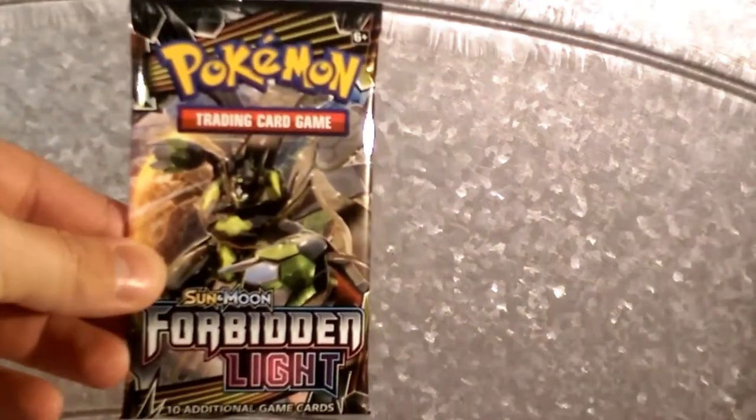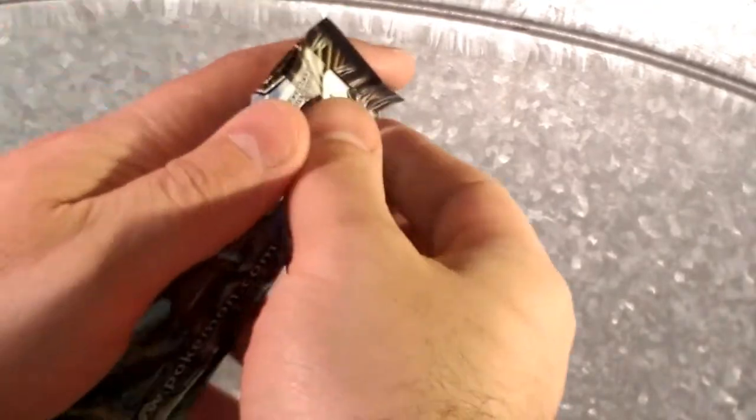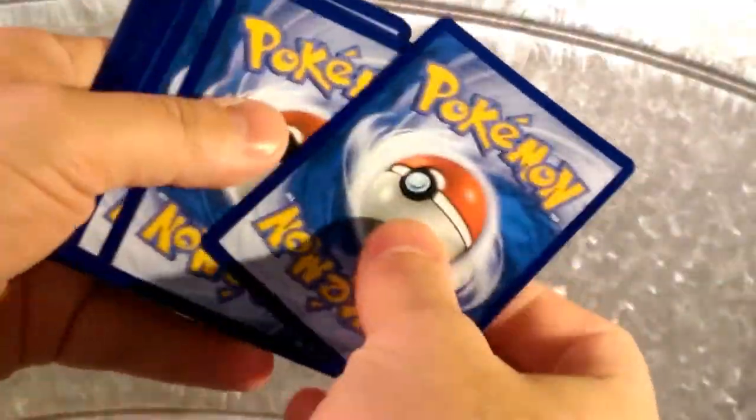Hey little friends, dapperdrabby here — welcome back to another pack a day. We have another interesting texture here today, some galvanized steel, but we have a Zygarde pack for you. We're gonna go ahead and get that opened up and see what's inside. We had some pretty good luck yesterday, so let's see if that can continue today.